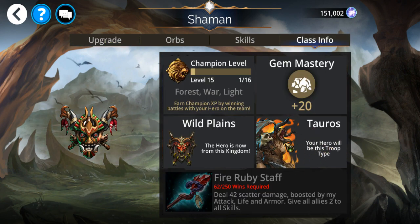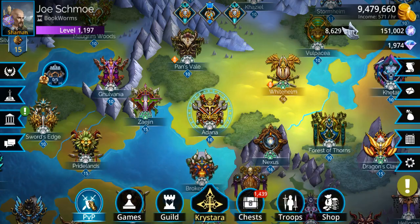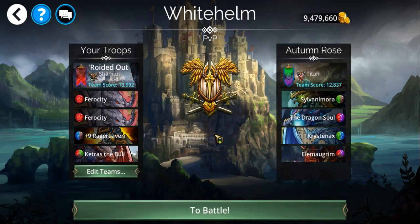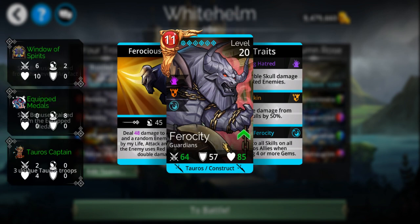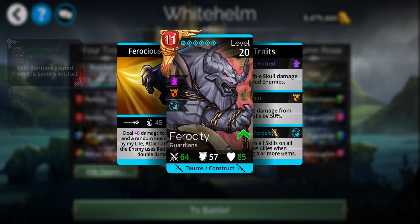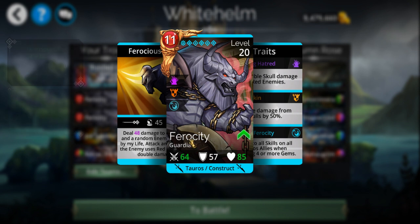You're also a Tauren as well. Their ability deals damage to an enemy and a random enemy, boosted by your life, attack, and armor, which is why you really want to go gunning for those four and five matches — it'll increase everybody's stats by eight.